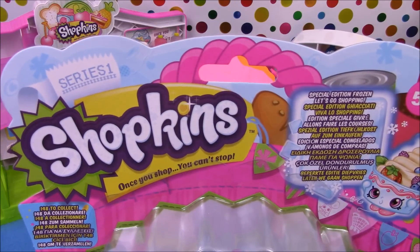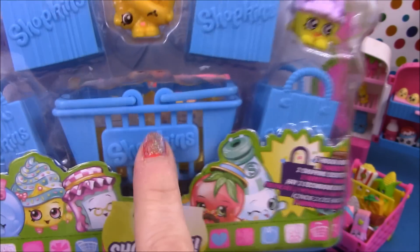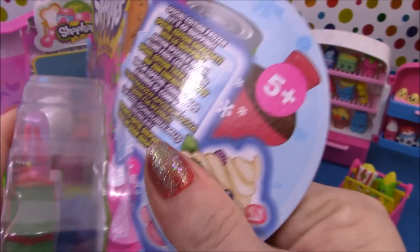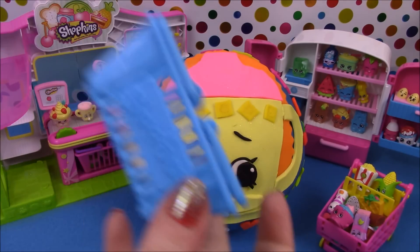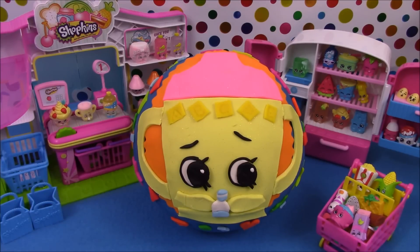In the 12-packs you get four shopping bags, a basket, 10 shopkins which are on display, and two hidden ones. So we'll go ahead and open it up and see who we get. There's our Season One blue Shopkins shopping basket and four shopping bags.